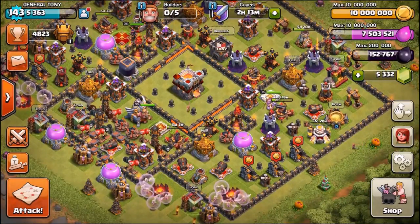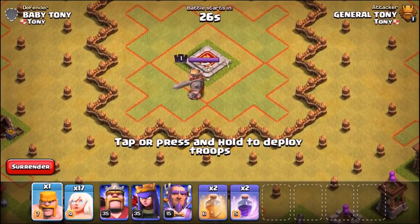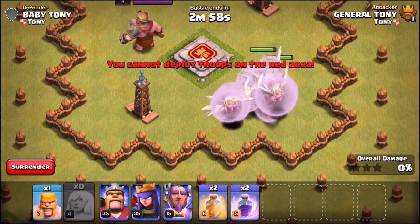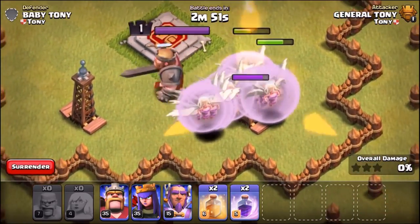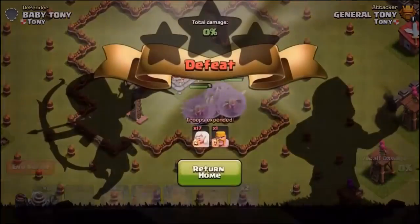Let's get into this challenge. We're going to take on the cage using a single Barbarian, but we are also going to be using Healers to see if they can keep him alive. We drop the Healers first — they pop up some Teslas — then one Barbarian goes down. We can't even see him. Did the Barbarian King kill it in a single shot? Yeah, the Barbarian is just not going to work. He's dead. We're not trying that again.